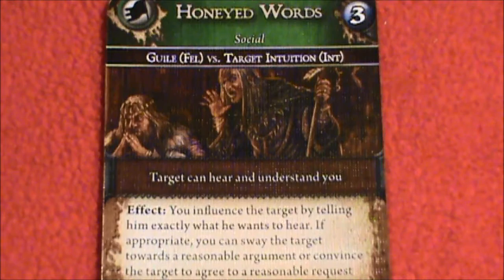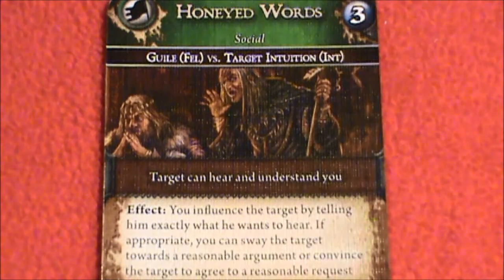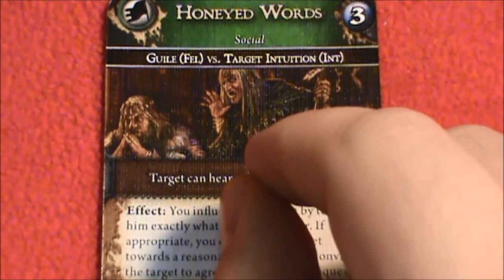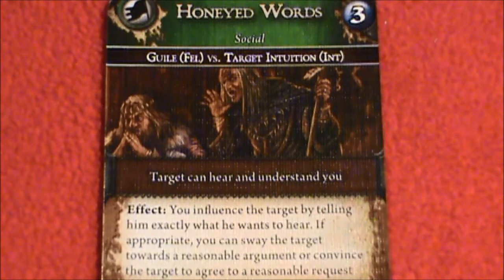Here is an action card I pulled from the deck at random. This would be used in a situation where you're trying to influence your target by persuading or charming them. It's a non-magical, social action. Up at the top we have the name of the action, and from what I understand, this comes into play once the action has been completed successfully — that's actually a recharge counter. Once you complete an action, you put these little tokens on the card, and at the end of each of your turns you remove one token. Once all the tokens are gone, you can perform this action again.